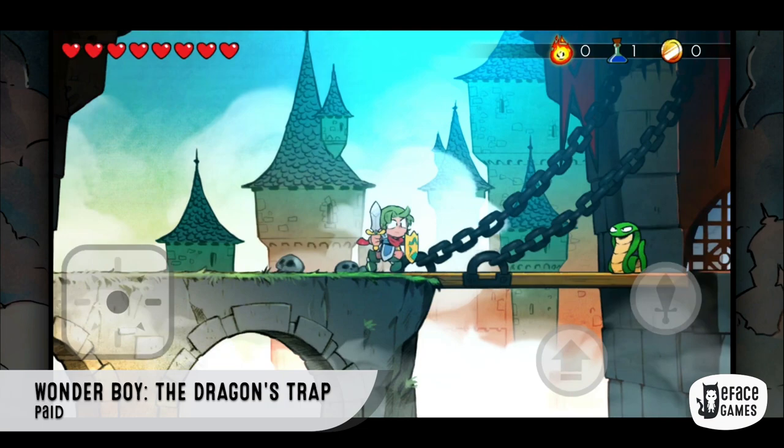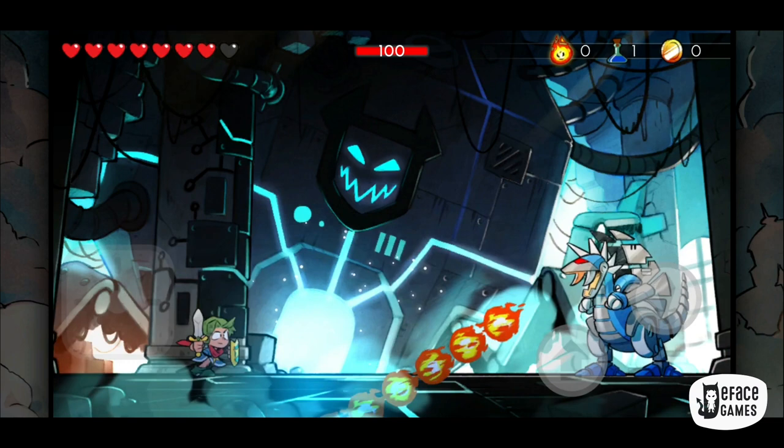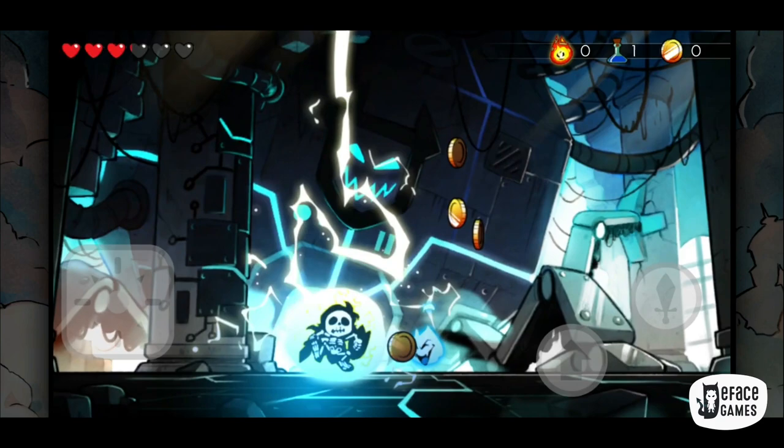Next up is Wonderboy: The Dragon's Trap. This is a ported game in which you are a cursed half-human, half-lizard creature looking for an item to remove your curse. A very unique feature is that you can switch from new graphics to 8-bit graphics and audio at any time. It has a blend of exploration, action, and adventure, and you can slay dragons. With each dragon kill, you can transform into different creatures yourself. Touchscreen controls are mostly no good in console ported games, but these seem really good. It's a great paid mobile port overall.